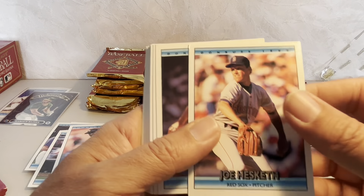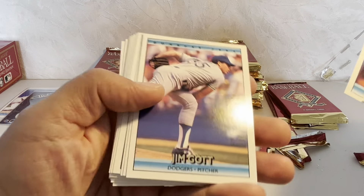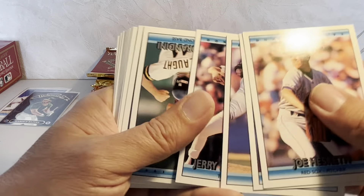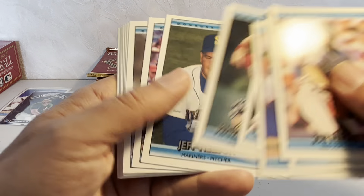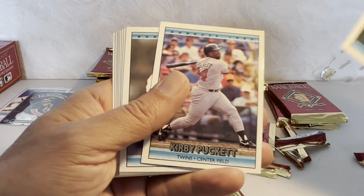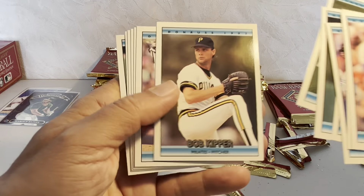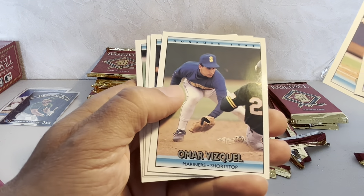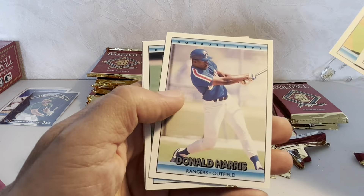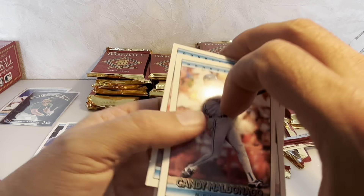Next pack — Joe Hesketh, Eric Plunk, Jim Cott again, Mickey Morandini, Jeff Nelson rated rookie, Kirby Puckett — love Kirby — Jerrold Perry, Omar Vizcaino, and the last card is the Candyman, Candy Maldonado.